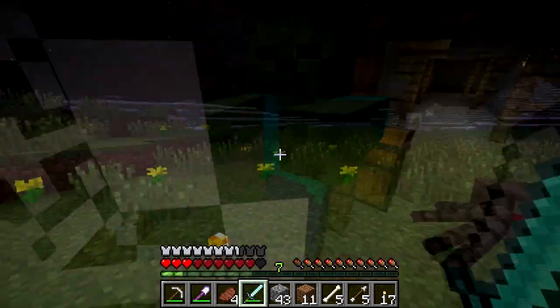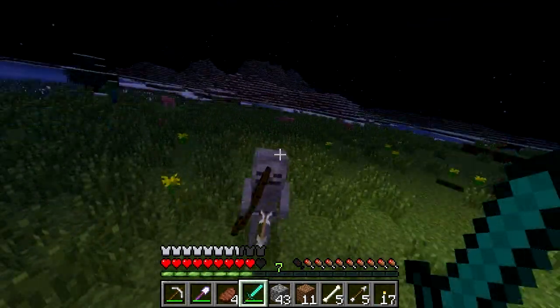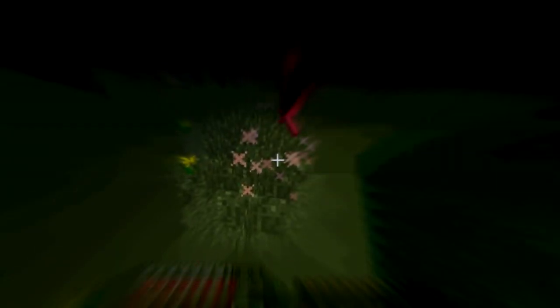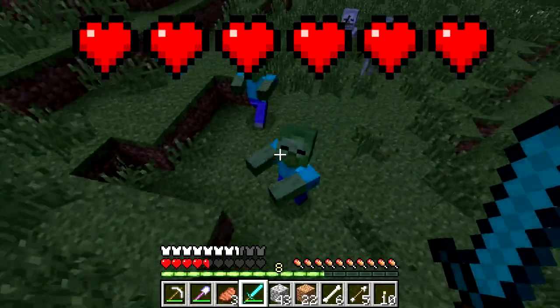When you're falling, you score a critical hit. This means you can jump just before you attack an enemy and score a critical hit. It's shown as tiny crossed particles coming out of the strike and can deal up to 150% of the normal damage. This means that with a Diamond Sword you can take up to 6 hearts off an enemy.